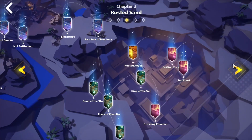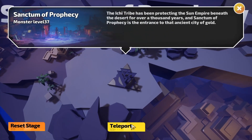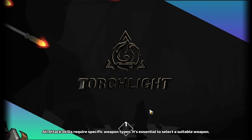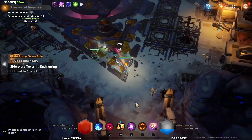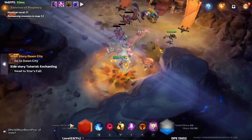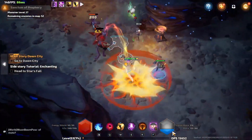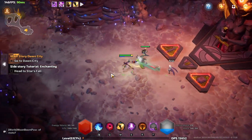Another really good zone to look at is in Act 3 — Sanctum of Prophecy. After Act 3 you have to kind of start clearing more mobs or else you will start to fall behind, but still you mainly want to focus on the bosses. Sanctum of Prophecy is a really, really good catch-up spot if you're any way behind at all.